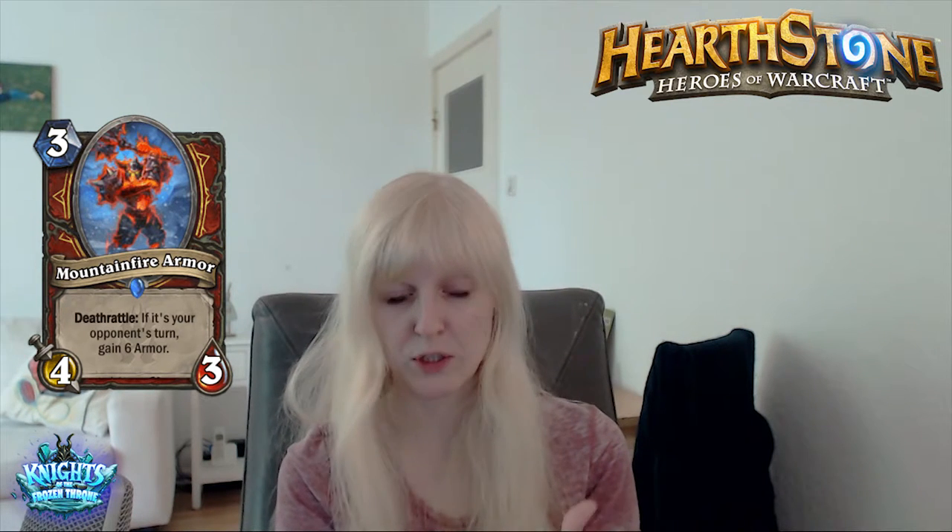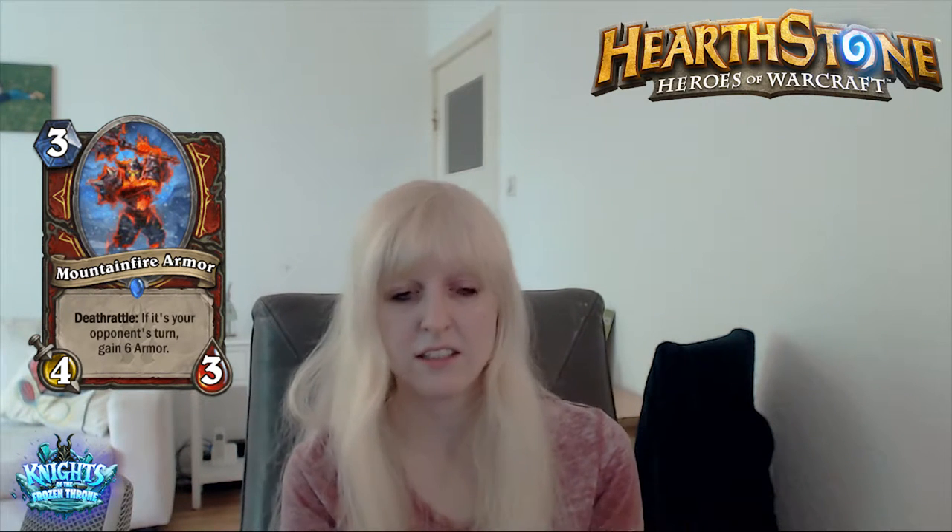Mountainfire Armor. 3-mana 3/3. Deathrattle: if it's your opponent's turn, gain 6 armor. This is really interesting, although it's also a little bit awkward — you want that 6 armor, but you can't get it yourself. Your opponent has to trade into it. And honestly, 3 mana for a 3/3 is okay-ish stats. I'm not sure we're gonna see this in constructed, since an aggressive deck doesn't have a reason to trade this off.